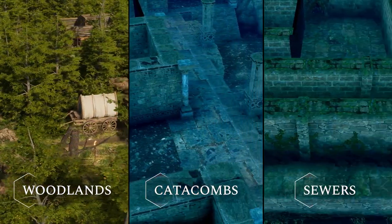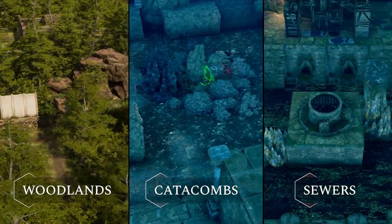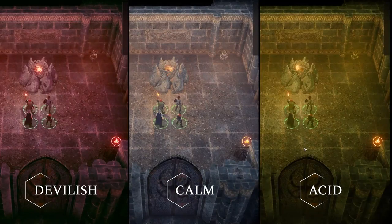The Dungeon Maker now has three new environments: woodlands, sewers, and catacombs, each with their own set of props and gadgets. We've also added new lighting options, as well as some items and monsters that were missing from our gadgets.